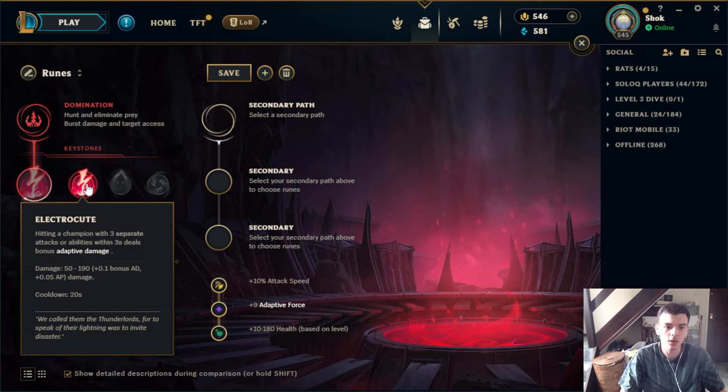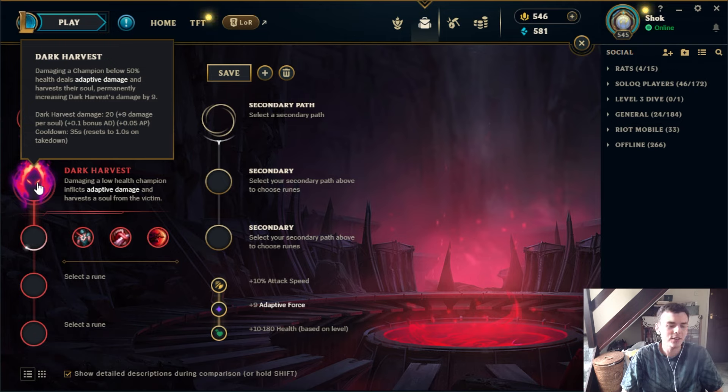Let's go over to the Domination tree. First keystone is Electrocute, which is overall just a very solid rune — it used to not be that good but now it's actually quite strong. It deals a lot of damage at level 1 especially: 50 flat damage, which is basically an auto attack at level 1. Champions like Ahri can easily proc it with auto-W-auto, and LeBlanc can again auto-W-auto at level 1. This is very useful for champions that want to short trade; you wouldn't want it on a champion like Irelia that wants a longer extended trade.